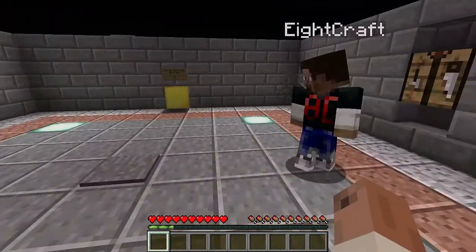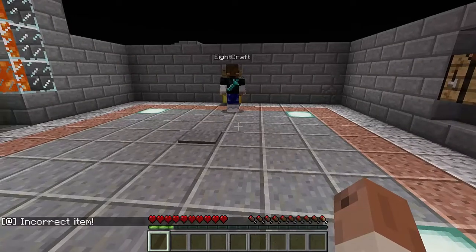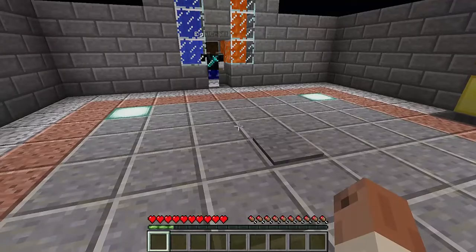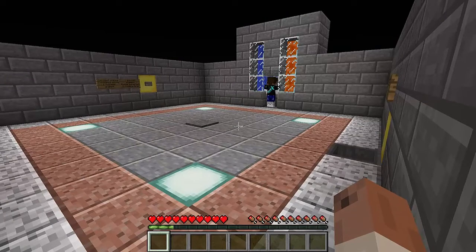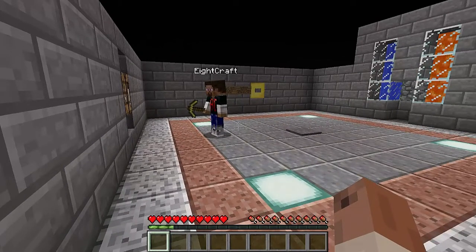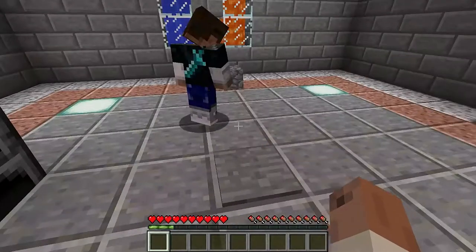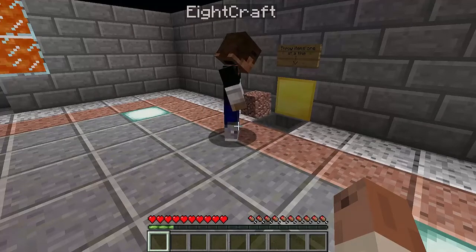Maybe throw granite because we're not supposed to make granite — are we? Oh wait, are we not supposed to make a furnace? No, no, we can, but it says diorite and andesite. Okay, I threw a granite in there and nothing happened. Because we need to get this stone we're standing on and the one on the outside — the white one. I threw cobblestone in there and they gave me more granite.